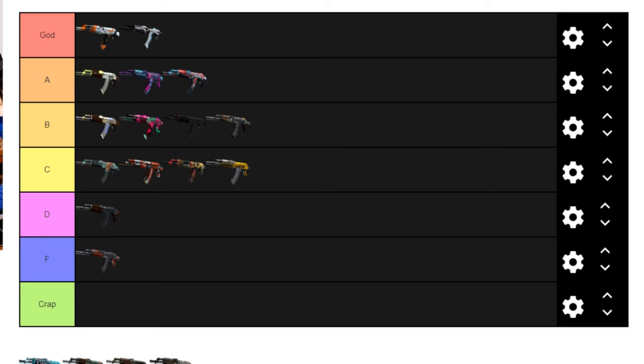Next up is the AK-47 Frontside Misty. I actually really like this one. When I first saw it I thought there was a lot going on, but in factory new it's a good kind of busy — all blue. There was a missed opportunity where the blue above the trigger could have made a face like a lion. Definitely easy A tier — I don't know if I'd go God tier but easily A.